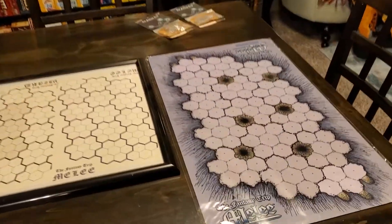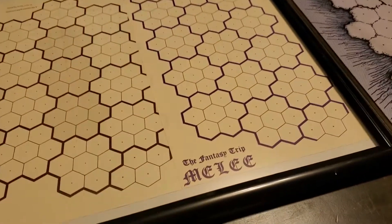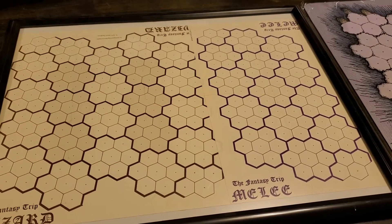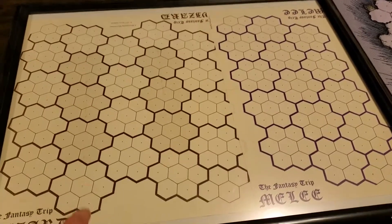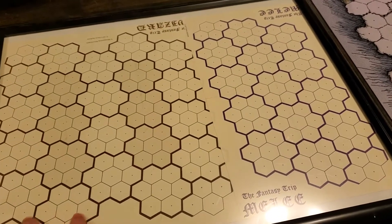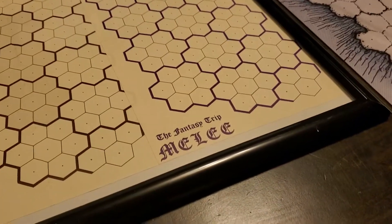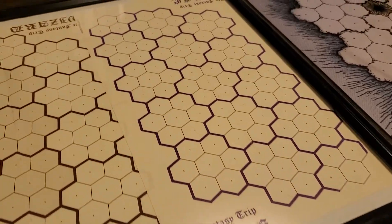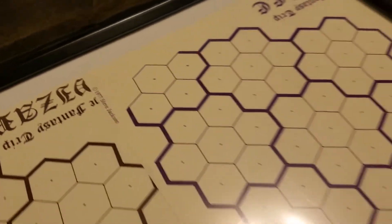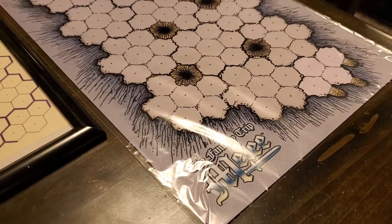Let's begin with this. Look at this striking contrast. The original Fantasy Trip Melee and Wizard — I have their original Ziploc baggy maps just under this poster frame so I can play it without damaging the sheet. So here we go. This is the size of the original Melee map. Look at that. 1977.